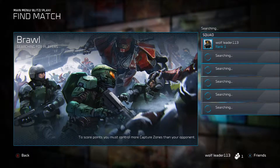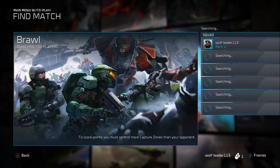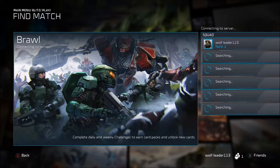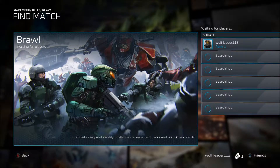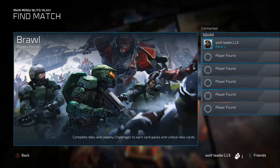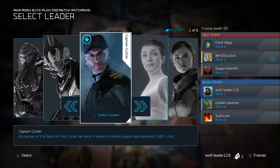Hello everybody, this is wolf leader 113 and welcome to Halo Wars 2 Blitz Beta. The way this works is it's basically like normal Halo Wars, but instead of having a base and defenses and all that, you have cards and those are your units. You have to have a certain amount of energy in order to spawn certain things. I'll show you once we get into the game, but it's pretty cool.